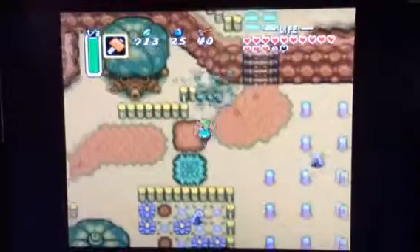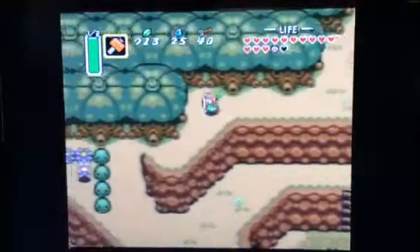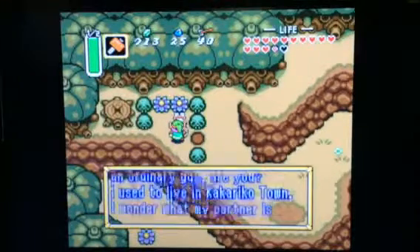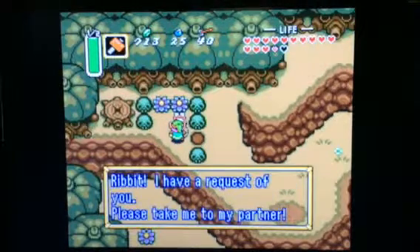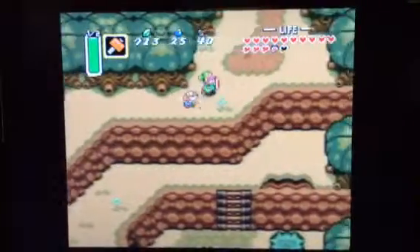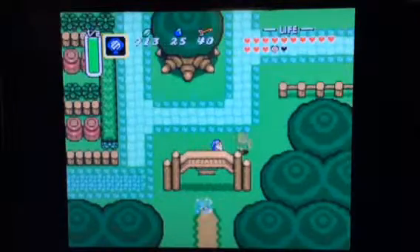After you get that piece of heart right there, you want to go over here. Talk to this guy. He says: 'Ribbit, ribbit — your body did not change. You're not just an ordinary guy, are you? I used to live in Kakariko Town. I wonder what my partner's doing there without me. Ribbit, I have a request for you — please take me to my partner.' He doesn't have the moon pearl like I do, so he turns into a frog. What you're going to want to do is now go into the Light World, and then he turns into an elf dude.